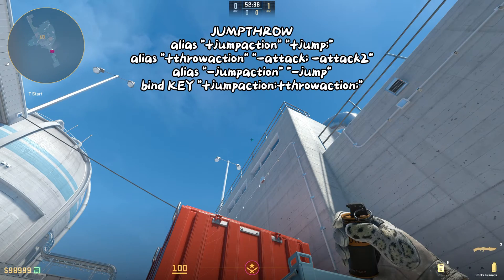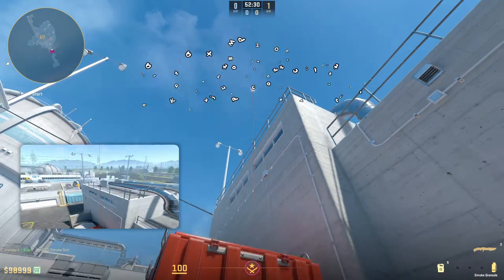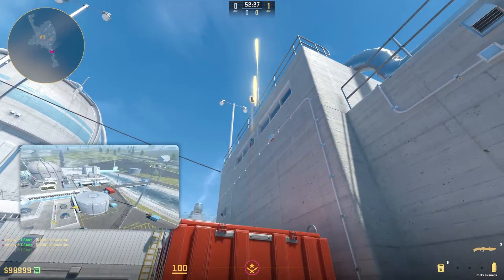Our first command is going to be a simple jump throw bind. This lets you throw utility consistently while jumping. This is a simple smoke wall for nuke — for this, you need a jump throw bind.